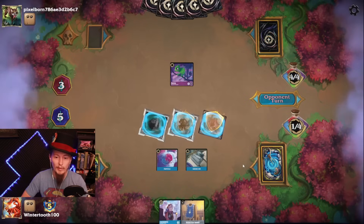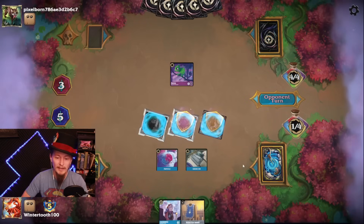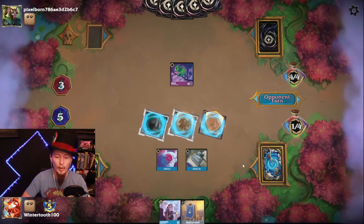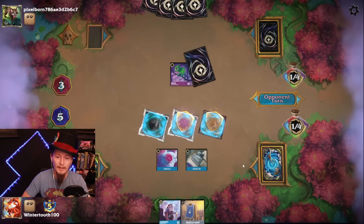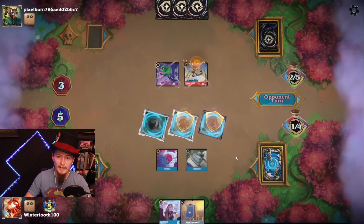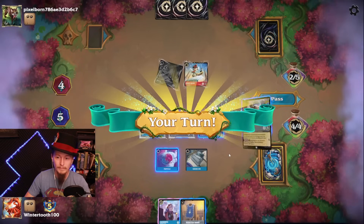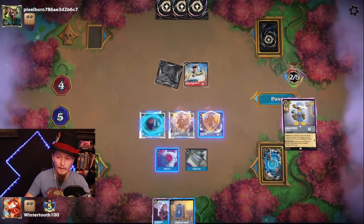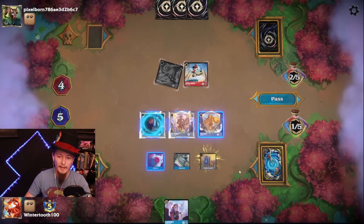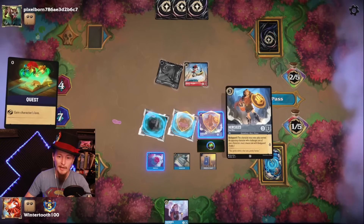We're likely going to see a Maui right now. If there's no Maui, we just race as fast as we can before the turn seven board wipe. No Maui — there goes big Aladdin. Definitely inking, definitely playing the Tabard. Setting ourselves up for the board wipe or a Maui — we'll draw a bunch of cards off of it.